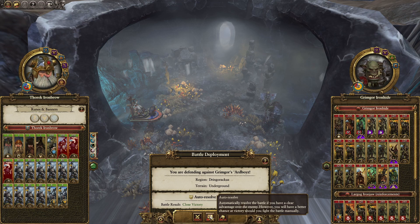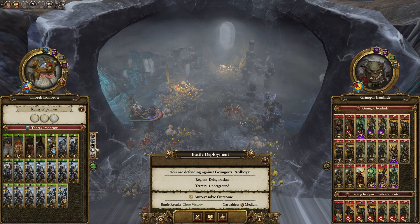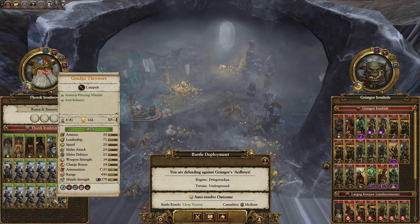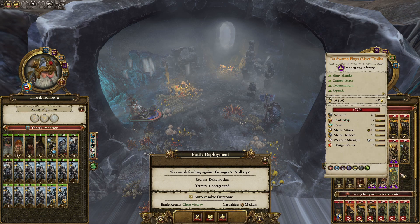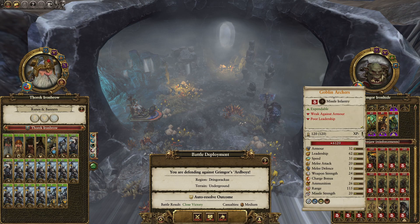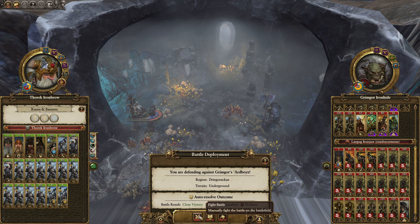They seem to think we can win it while losing a little bit. I really don't want to lose the long beards or iron breakers. It is the underway, which is nice, so I'm not going to have to worry about his speed getting around me. He does have a lot on me, so they're going to have a lot of ranged. Let's give it a go and see how it works for us.